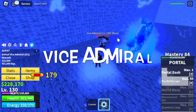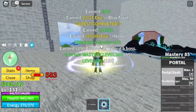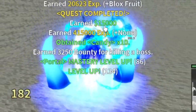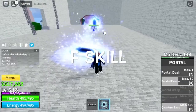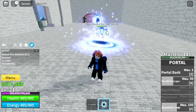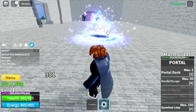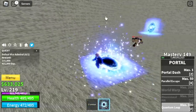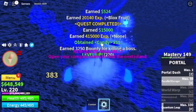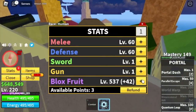Head to the Vice Admiral — same strategy as with the Yeti and Bobby the Clown. Just be patient, because while grinding here you will unlock your F-Skill, the Quantum Leap. This one is really good — you will summon two portals, and every time your enemy passes through them they will get damaged. Target level here in the Marine Fortress is level 220. Stats: Melee 60, Defense 60, Bloss Fruits 537.